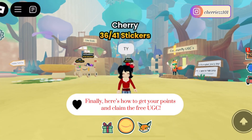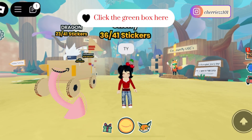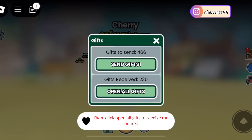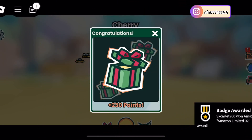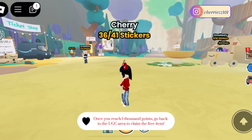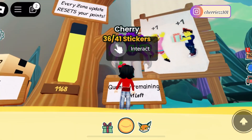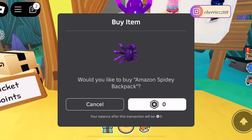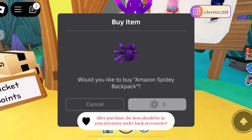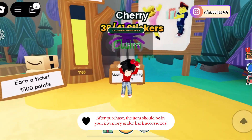Finally, here's how to get your points and claim the free UGC. Click the green box here, then click open all gifts to receive the points. Once you reach 1000 points, go back to the UGC area to claim the free item. After purchase, the item should be in your inventory and your back accessories.